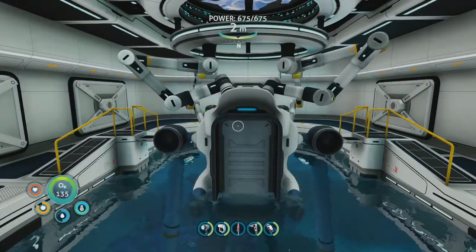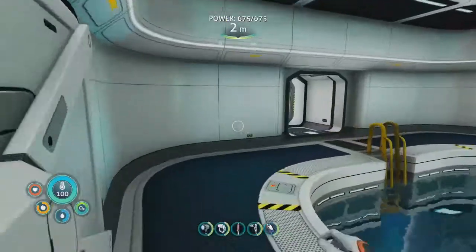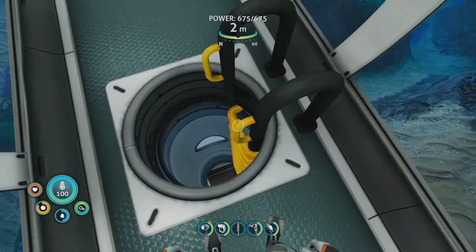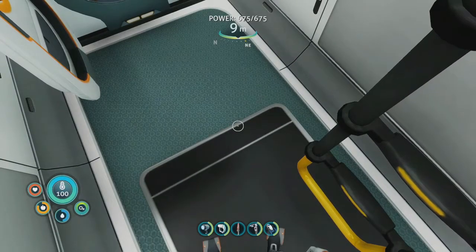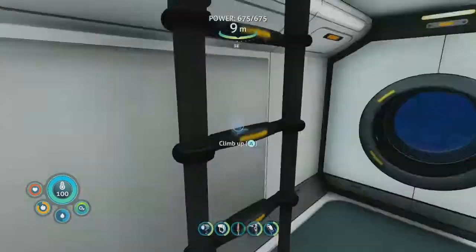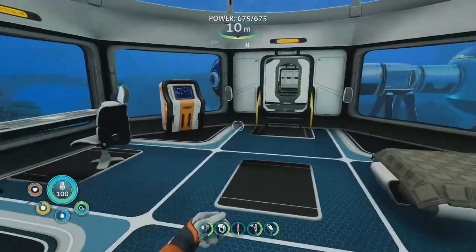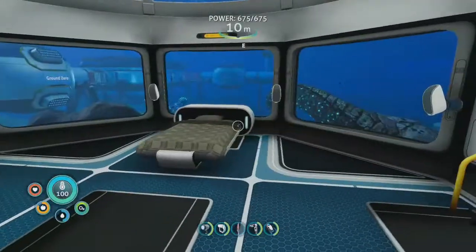Welcome aboard, captain. We're gonna start in the moon pool, go through our doors. I've got them barricaded so that in case anything was to happen, I'll be safe and secure. You can go out this way if I want to. Like I said, down here is my living environment.